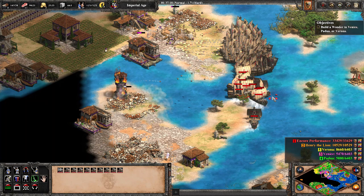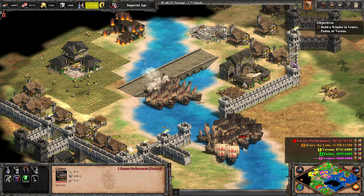In a pincer move with troops from the north and our fleet from the south, yellow finally begins to fall, leaving only Henry as a major threat. We need more pop space but are currently at our cap.